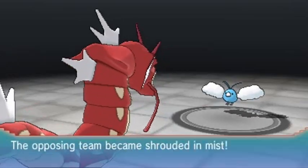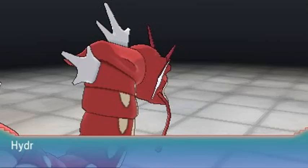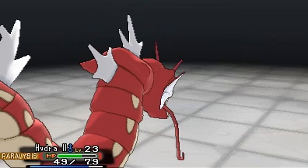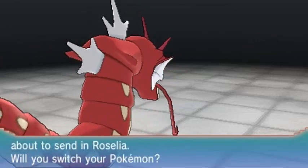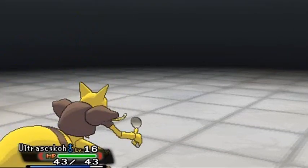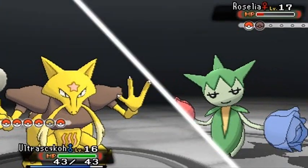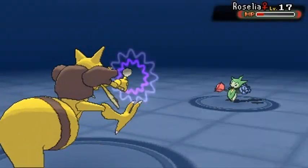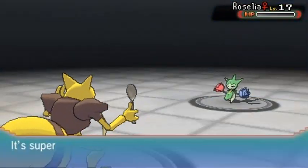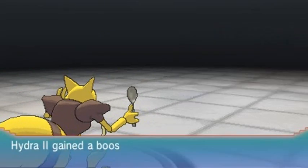Using Dragon Rage to finish off Swablu — it was using Protect, but Dragon Rage gets it done. Sophia sends out Roselia, so switching to Ultra Psycho. Using Confusion attack and yeah, looking good! We'll be using a ton of different Pokemon — it'll be interesting to see what the final team looks like. Ultra Psycho grows to level 17!